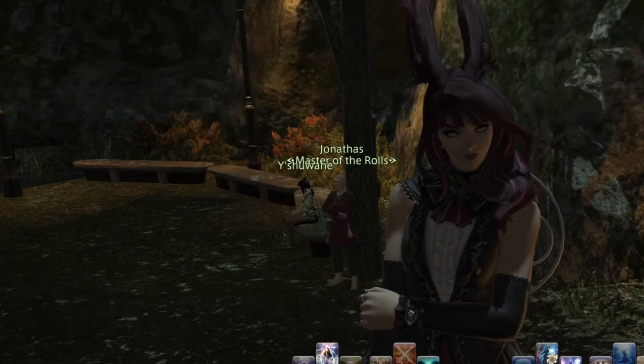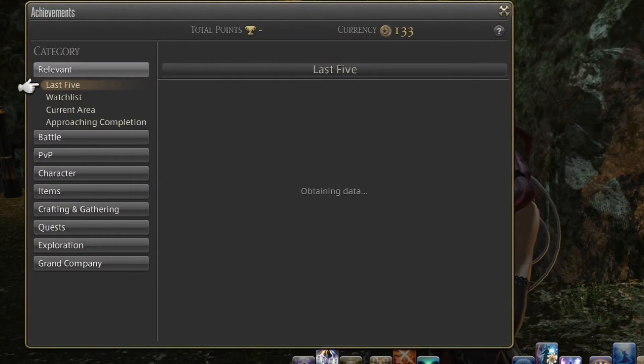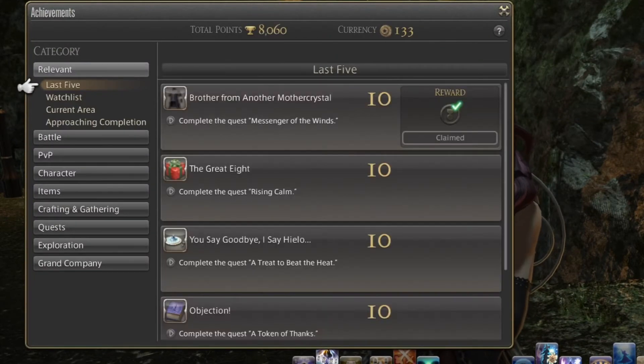Now let's get into the titles. You would press X on the PlayStation, go into Character, and then go down to Achievements.